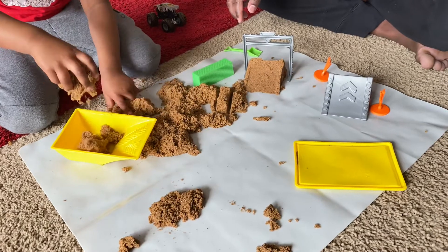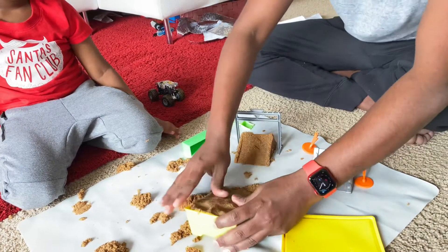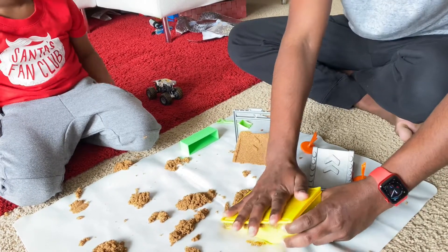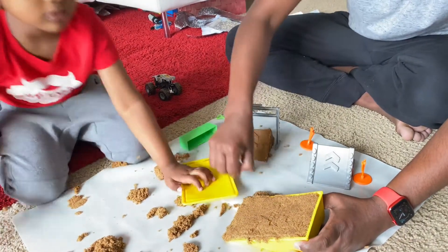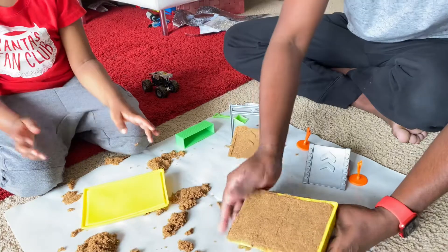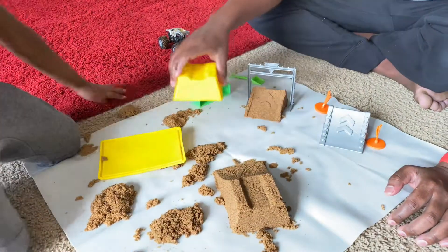Let's put the kinetic sand inside. That's enough. And then we need to — like this. This piece going over. Oh, look at this! It says monster. You want to put the ramp down? Give it a little — and see, there you go.